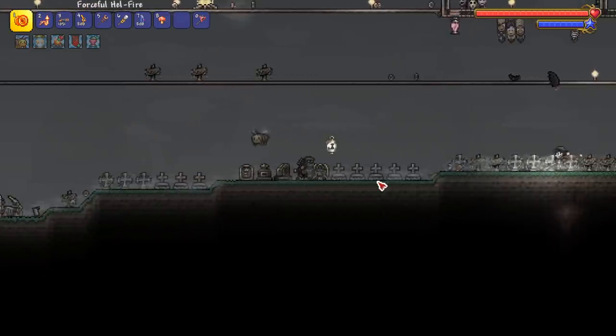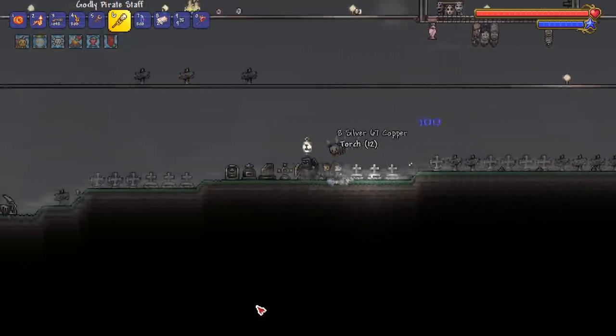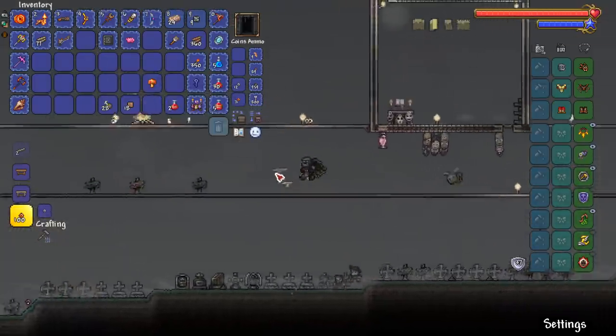You'll notice in the graveyard there's mist everywhere called ectomist. With this mist, you're allowed to craft certain items. Let's go over some things you can craft and some NPCs that sell unique items in the graveyard mini biome.